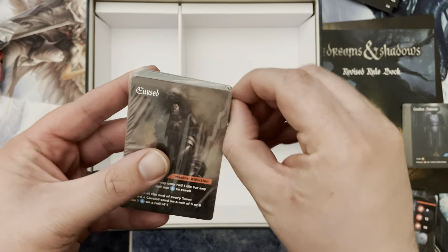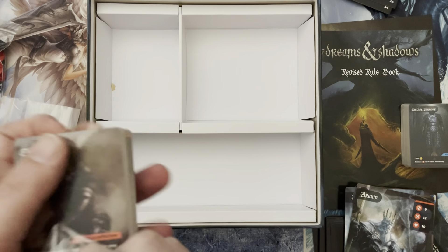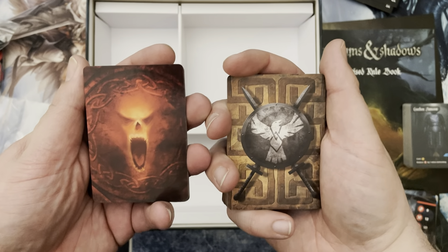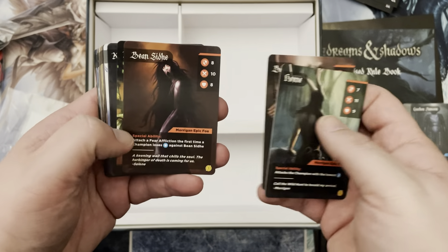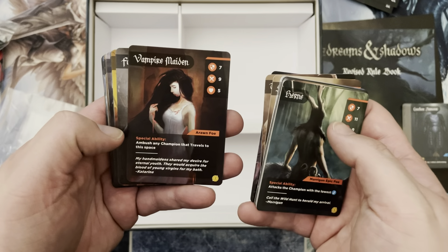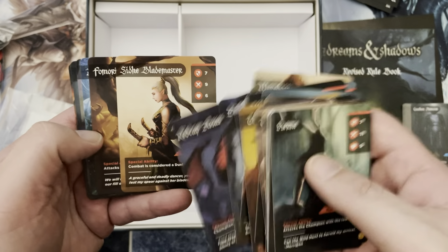We have the different card decks here. I like that we have different backs on these — here's a game: which one's for the good guys and which one's for the bad guys? This one has monsters you'll be facing in the game — it's epic foes, so it's the different minor villains you'll be going against when you face off against the different big bosses in the game. We also have the creatures deck. This looks like the different afflictions you'll be encountering: being entranced, being possessed, addiction, fear, madness, crippled, poisoned, and wounded. These are the afflictions you'll have to deal with, and the monsters will be inflicting said afflictions.